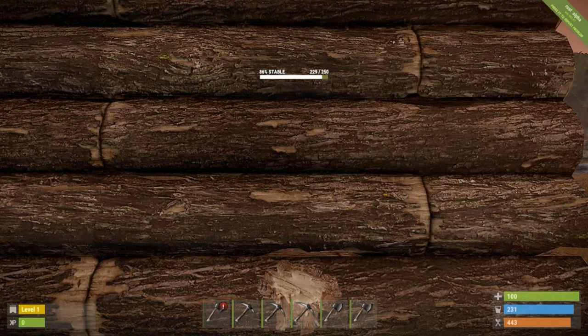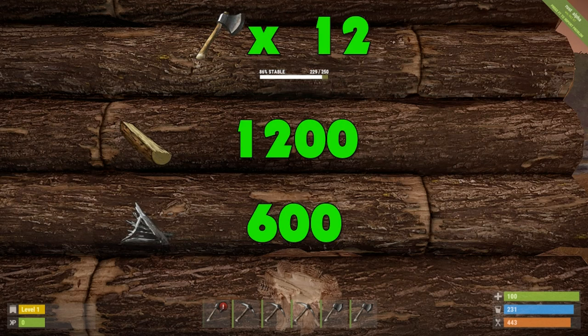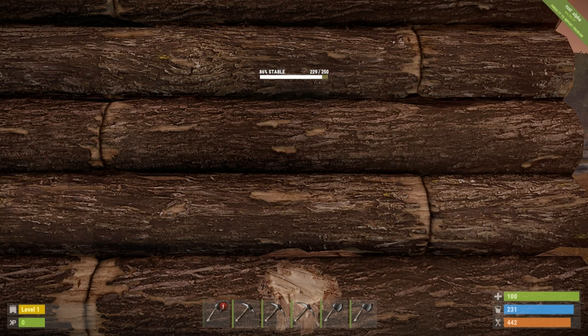First up we have our standard wooden building components. We have done 21 damage to a wooden building component out of the 250 health, which means we're going to need 12 pickaxes to get through this. 12 pickaxes will cost you 1,200 wood and 600 metal fragments, and it will take you 12 minutes to get through this wall.